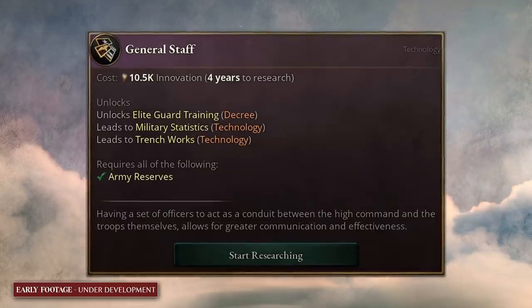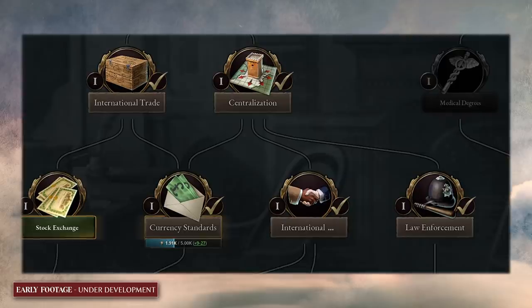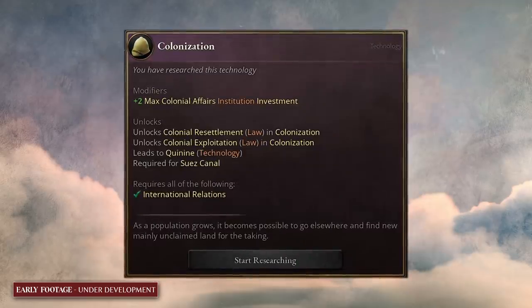So why would you want to spend your hard-earned innovation in the military tree? Obviously you want to have a great army in order to show the world how great you are as a nation, so you can push your weight around and really flex those muscles. The society tree is where all the ideas that help you shape your country internally are located. We have things like pan-nationalism that unlocks formable countries like Yugoslavia, or nationalism that unlocks Germany, for instance. We also have techs that unlock new laws and institutions — for example, socialism and anarchism unlock laws related to those ideologies.